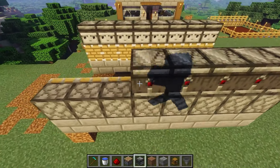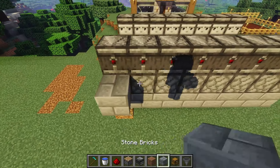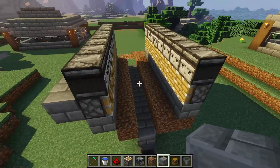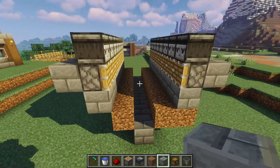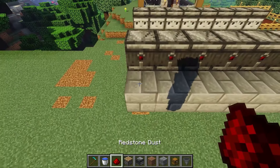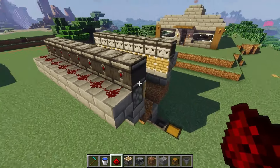If you're doing this in survival, you'll probably want to put this row of blocks down first and then jump up and carefully place those observer blocks on. Now take some redstone dust and line it all the way across this row of blocks behind the observers.